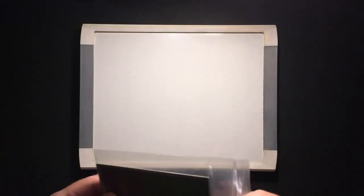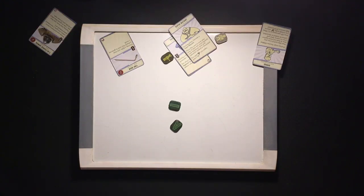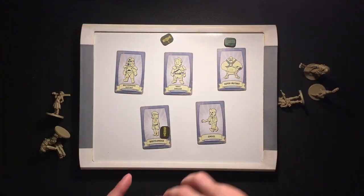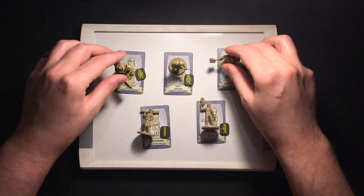How you put these together and what story you'll have is decided by one of the four scenario sheets. To represent you and your friends, you get five plastic figures, five character cards, and five character-specific special tokens to stand in as the survivor you'll be playing.